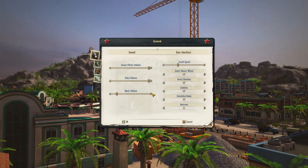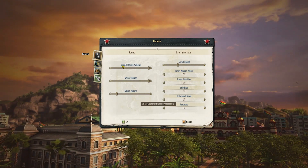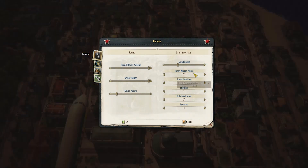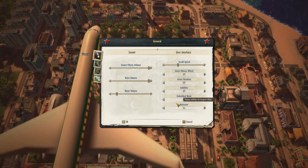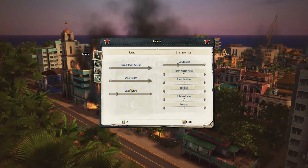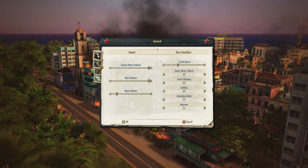Let's just jump into the options menu. Sound, scroll bars — good. Invert mouse wheel, invert rotation, subtitles, colorblind mode — all safe. Colorblind mode is nice; I'm not colorblind but I'm sure colorblind people appreciate that.